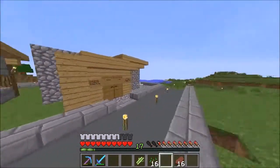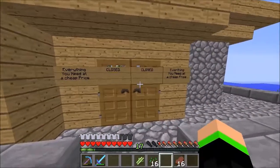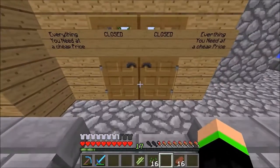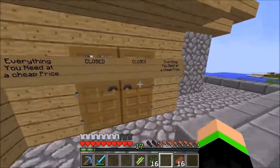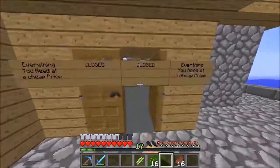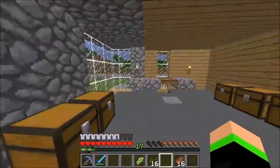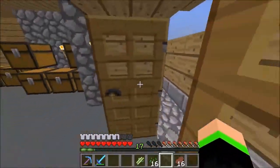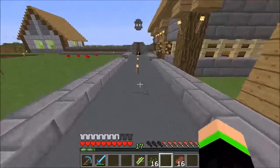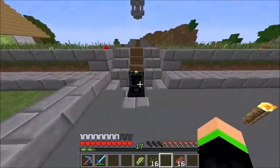Over here this is McMuffin's - I don't really know how to say his name, I'm sorry if you are watching this video. This is pretty much going to be a potion shop I believe, so if you go in here he is going to have potions. I'm not going to go down there because that is his little area - if I don't go in theirs, they don't go in mine.